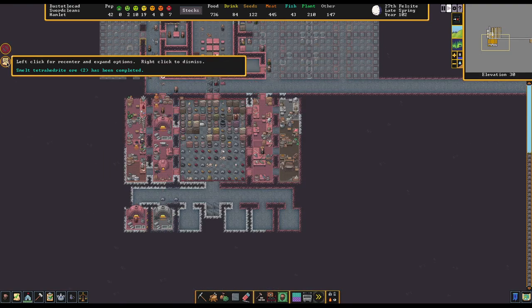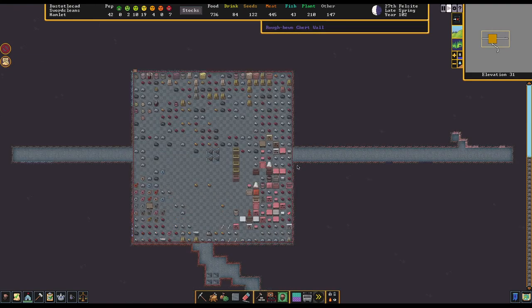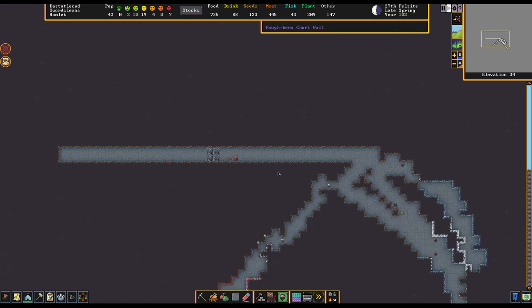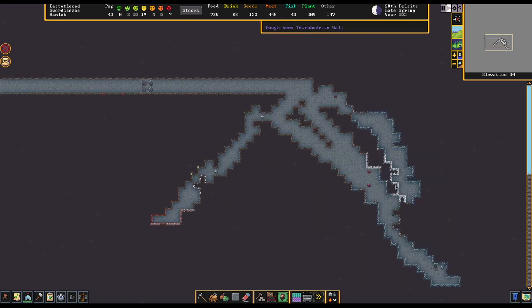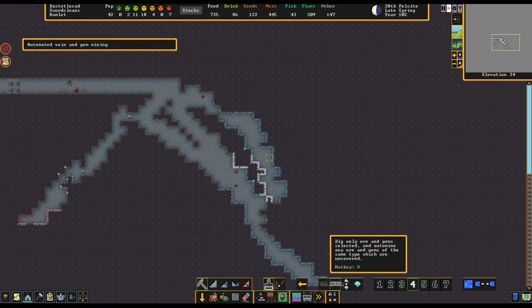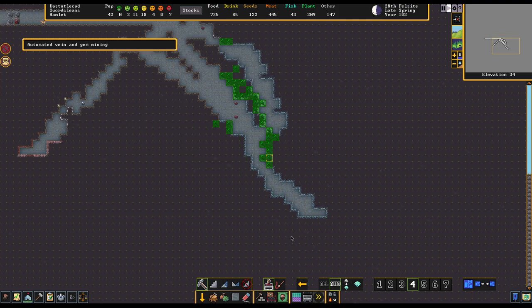There's our daily job for tetrahedrite if we've got any, and we did go out and track some and set up some mining for tetrahedrite last episode — the copper from it is going to be useful. This magnetite over here — mostly I was looking forward to getting the silver. Tetrahedrite gives you both, and the silver will be useful for our warhammers.